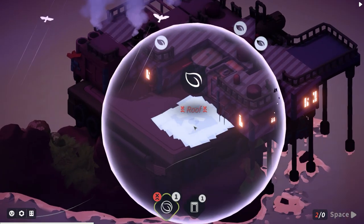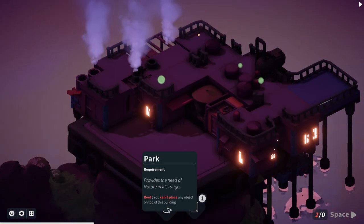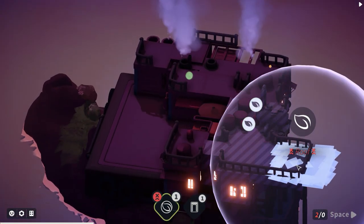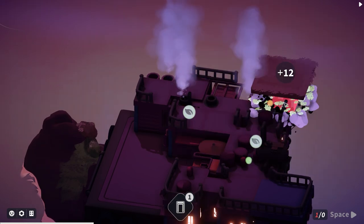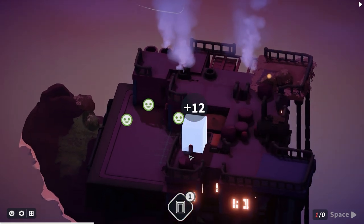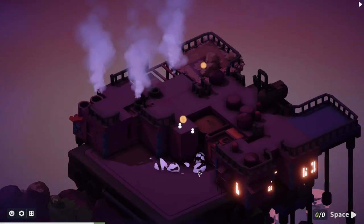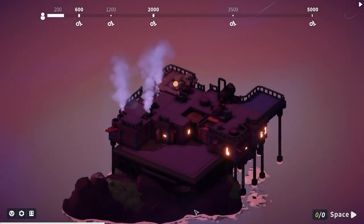Placing the park here would be suboptimal since we can't build anything above it - it says you can't place any objects on top of this building. So placing it out of the way is the way forward. I'll place another bit of housing in there - hopefully we can fulfill the majority of needs.